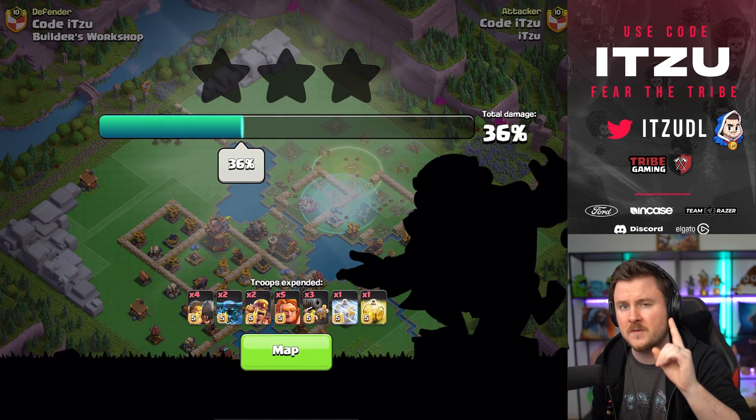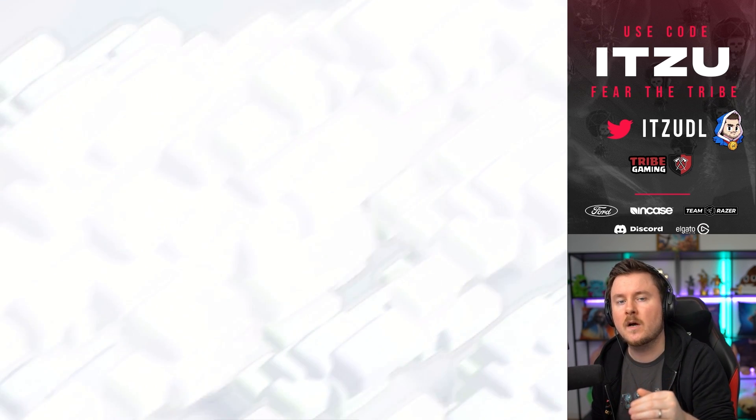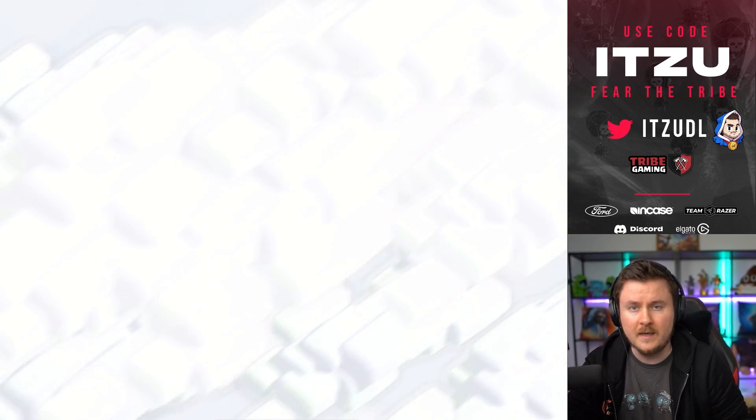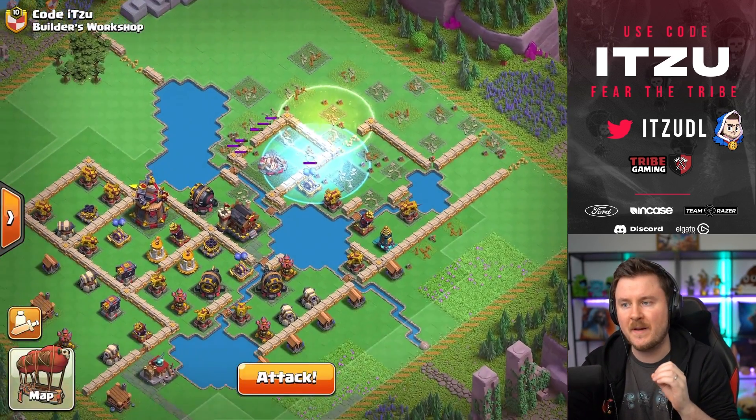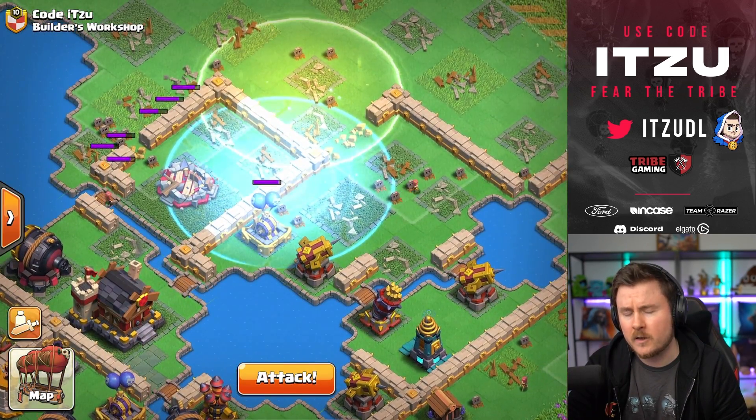Not only did we take down already the first Blast Bow, but the second Blast Bow is right in front of our nose, so we can take that down really quickly as well. Let's scout and see how this base looks like. After taking down the top side, we already took down a lot of air-targeting defenses.